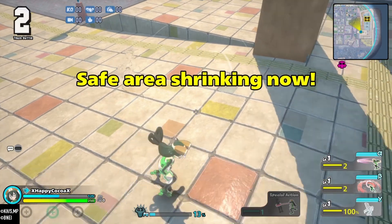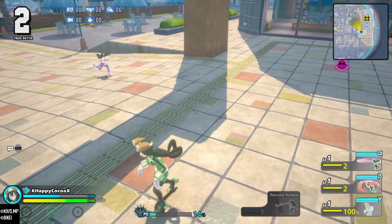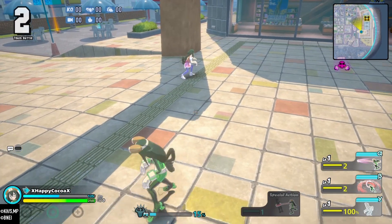Froppy's Gamma cloaks herself using the colors in her environment to turn invisible. Recovering items can still be seen and all noises can be heard.